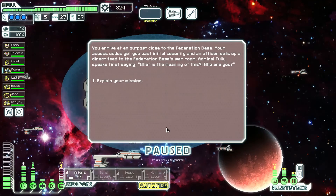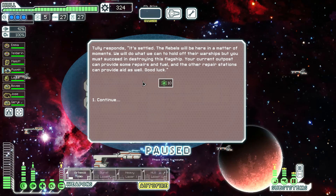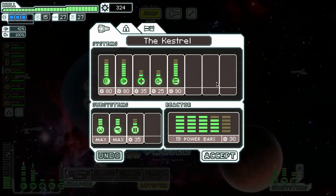I guess after I explain my mission I should upgrade some of my stuff for the final battle. You arrive at an outpost close to the Federation base. Your access codes get you past initial security and an officer sets up a direct feed to the Federation base's war room. Admiral Tully speaks first, saying 'What is the meaning of this? Who are you?' Your explanation is met with murmurs of cynicism and disbelief. General Terzel of the Engie Brigade speaks up: 'Intel suggests potential counter to Rebel technology — risk all or save none.' The Rebel Flagship. Tully responds: 'It's settled. The Rebels will be here in moments. We will do what we can to hold off their warships, but you must succeed in destroying this flagship.' Good luck. Thank you — I'll need it in this endgame.